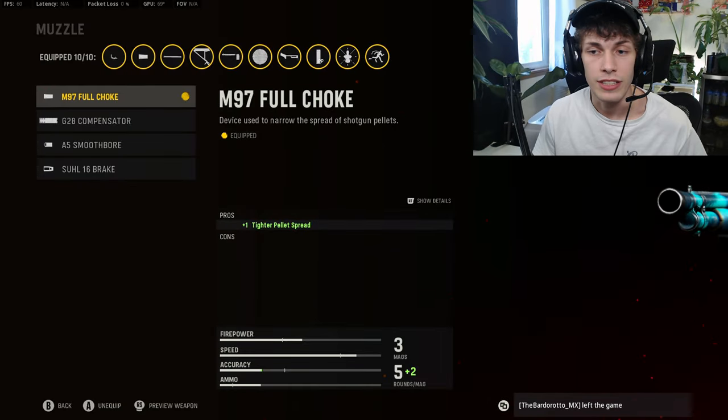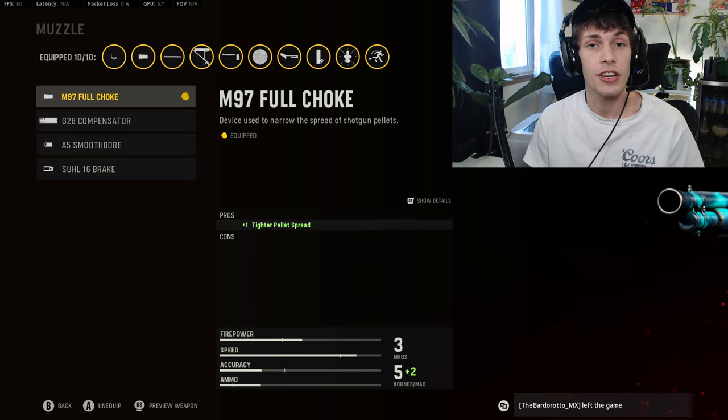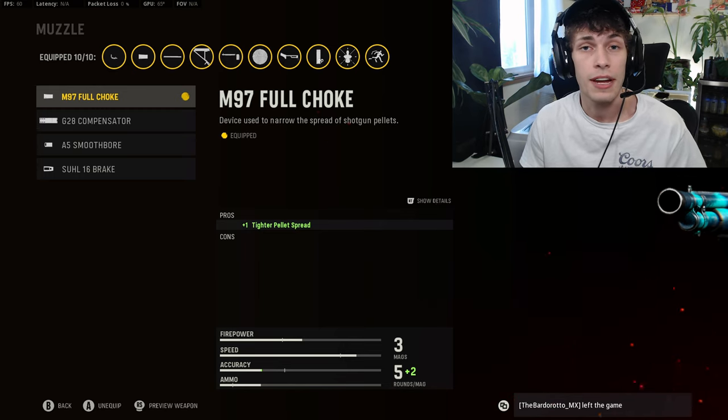For the muzzle, we're doing the M97 Full Choke. This class is going to be a little bit similar, but since we're not using buck and slug anymore, I pretty much built it so you can have quick ADS and high damage. If you want more one-shot kills, you want to do the Full Choke — it's going to make it so more of the pellets hit the enemy.